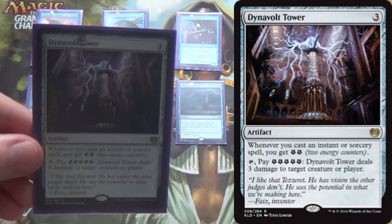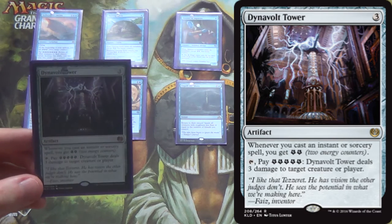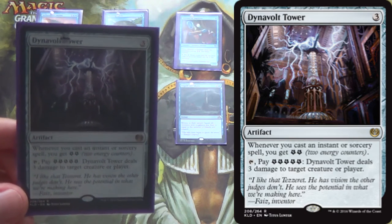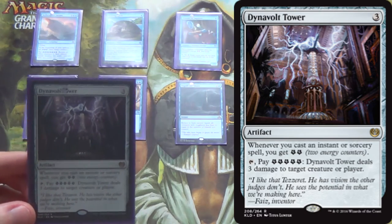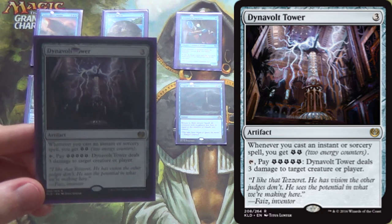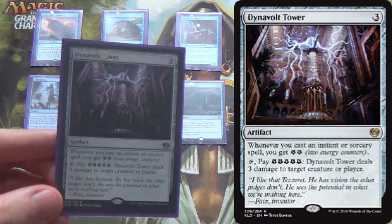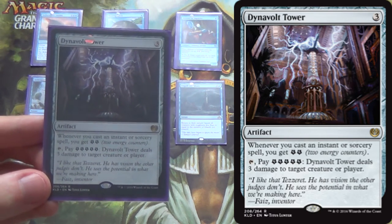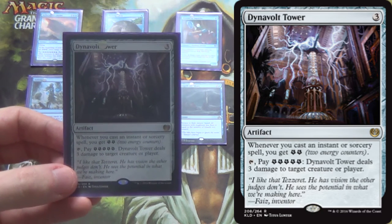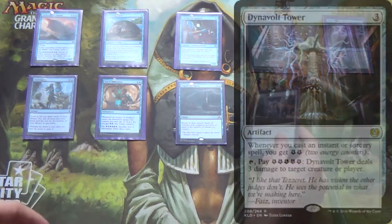I run 2 Dynavolt Towers. Everything so far is a 4-of except 2 Coax from the Blind Eternities and 2 Dynavolt Tower. Whenever you cast an instant or sorcery you get 2 energy — you have 8 instants and 2 sorceries in the deck. Your creatures are giving you energy regardless. It's possible you can build up enough lightning bolts to kill the opponent that way, but what we really care about is killing our opponent's creatures, including the aforementioned Reflector Mage. This is part of why I don't have mainboard counterspells.